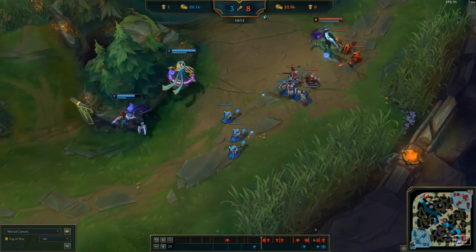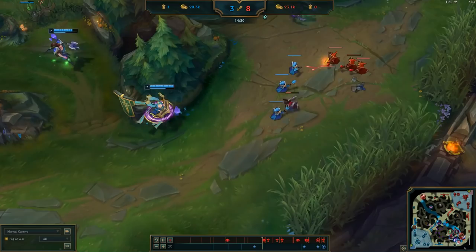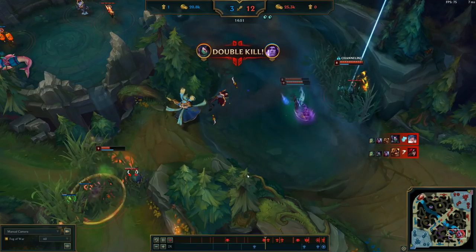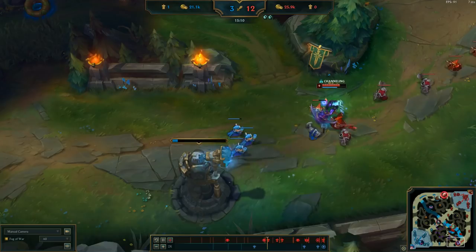We're baiting them into a fight. Reksai is trying to help, but they're in a bad spot. Even under tower we don't care — we just keep poking and pressuring them. They're just barely surviving but going through a lot of their mana and losing plates. Katarina and Reksai keep trying to come down to help this bot lane, but they're not getting anything from it. We get the smite steal, they pop their ultimates, and they wind up getting completely decimated.